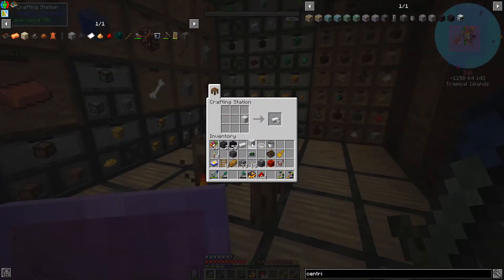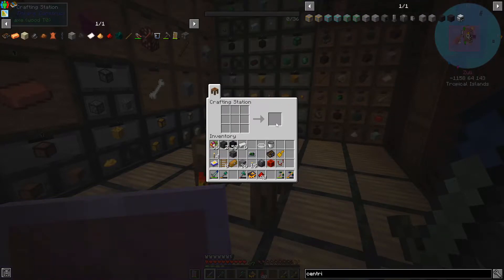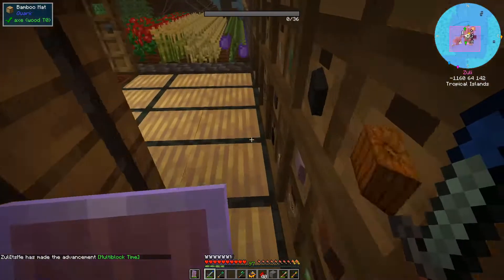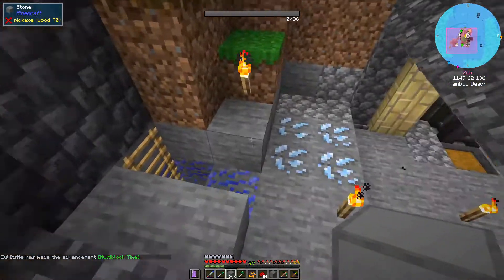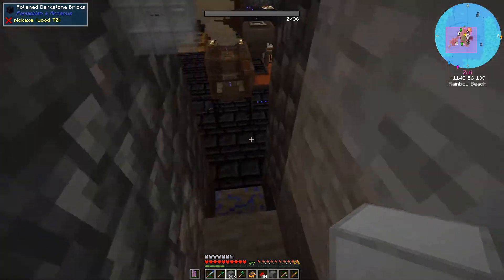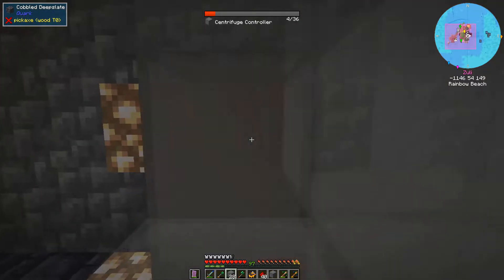I need to do this stuff, and I need — oh yeah — I need fences and iron bars. Okay, let's go craft this, but I have a feeling that I don't have enough. Okay, I think this is good.